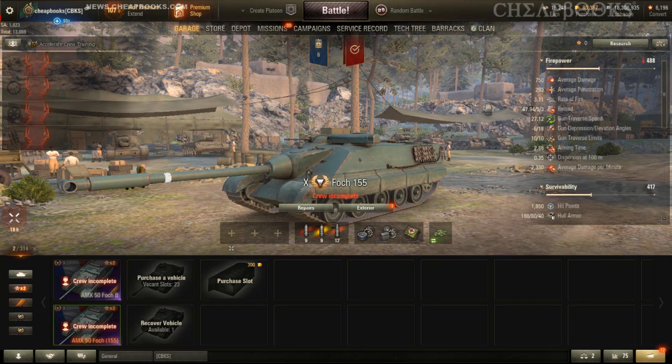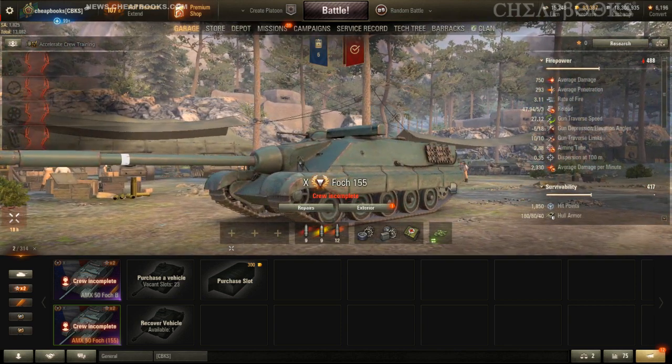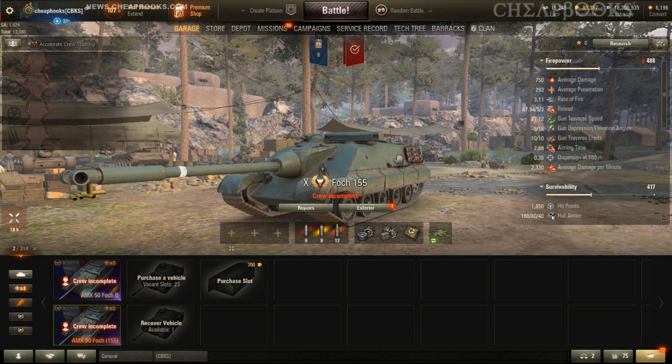This video is a comparison of the AMX-50 Foch 155 and the AMX-50 Foch B, which in World of Tanks are both Tier X tank destroyers. Basically, the difference between the two vehicles is the gun. Everything else is nearly identical or identical.